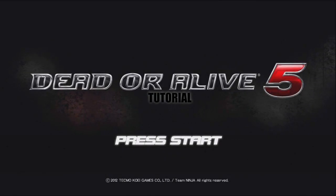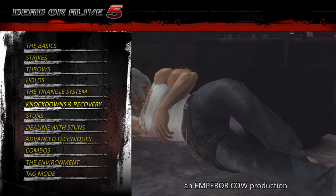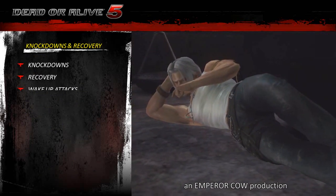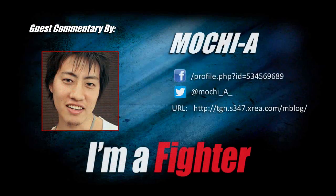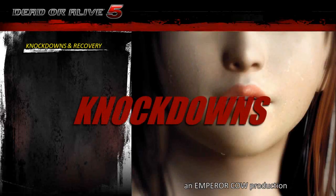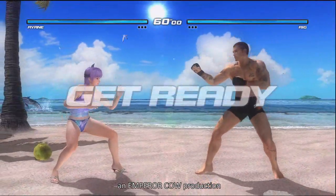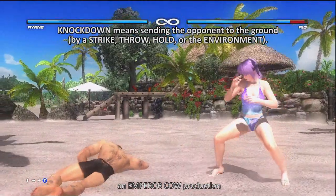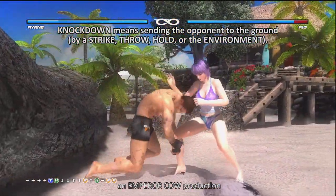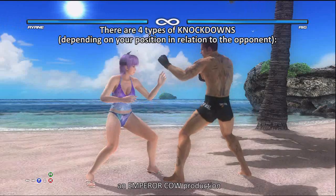Hi, I'm Moche, and I will be guiding you through the knockdown and recovery tutorial. Knockdown means sending the opponent to the ground by a slight, slow hold, or environmental factor. There are four types of knockdowns depending on your position in relation to the opponent.